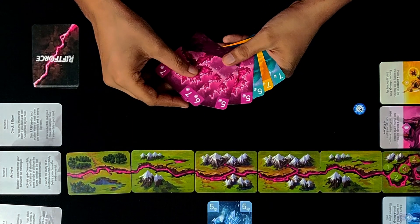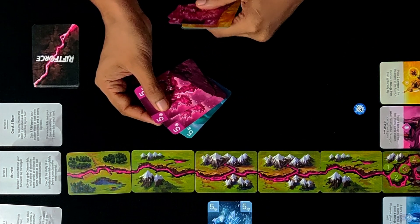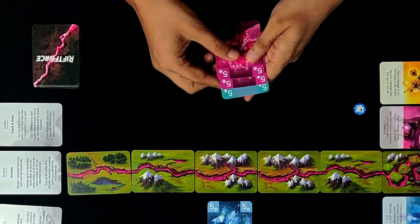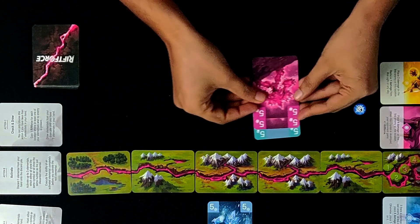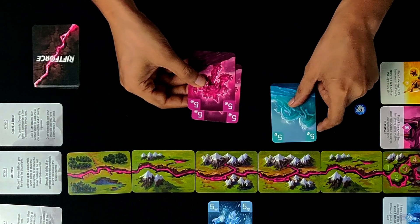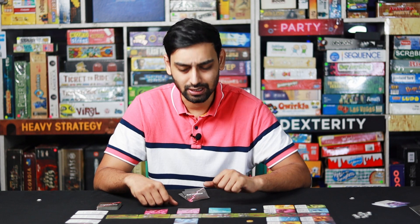Let's say I choose these three fives to play. Whenever I choose which cards to play, I may either place them all in one location or in three different locations. Just make sure that these three locations are adjacent to each other.